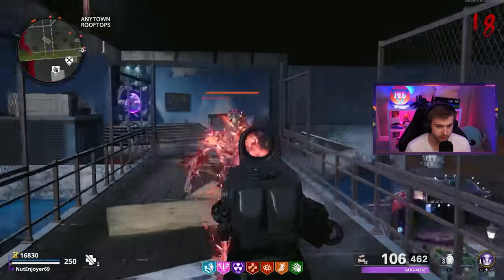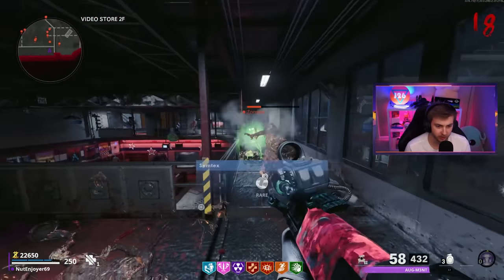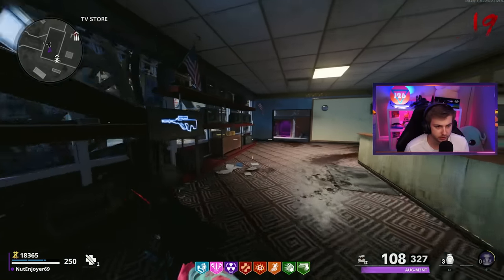We might as well just stay in this area. Really sucks having to wait to get Deadshot - we're missing out on so many crits here with my awful aim. That's the round. Go ahead and give me Mule Kick, please. Now, what are we missing? Just tombstone and deadshot?